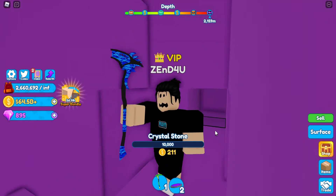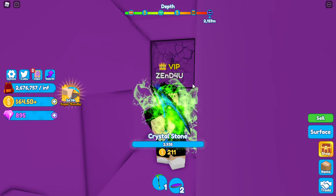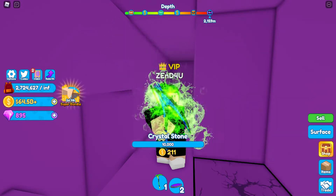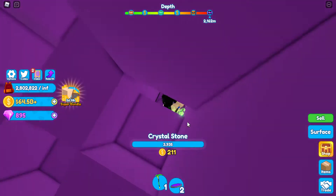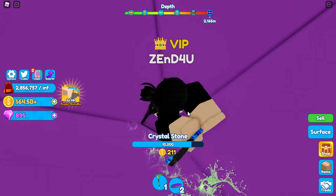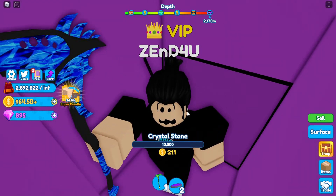All you have to do is hold left click, then hide the cursor of your mouse once it's clicked, then release it. Now you can mine without holding left click. If you press left click it will stop.